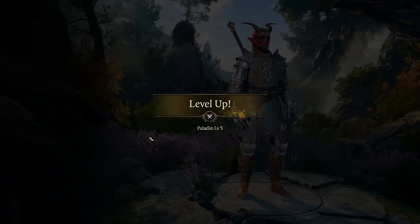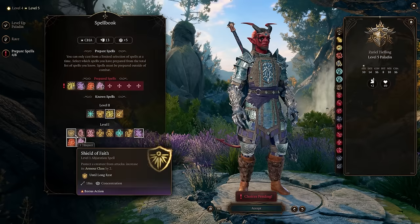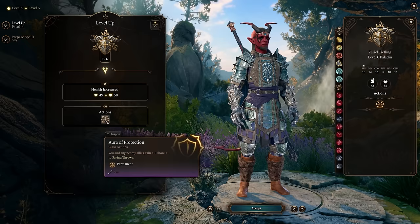At level 5 we get our extra attack as well as a bunch of other important skills. Definitely make sure to incorporate Shield of Faith — we'll use this almost constantly to gain a bunch of advantages, not just the armor class increase. At level 6 this is where we stop with the Paladin, and this is when we also get the Aura of Protection. With 20 Charisma, this gives us a plus 5 to all of our saving throws.